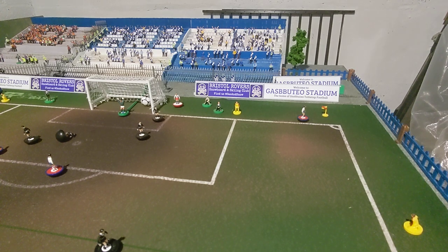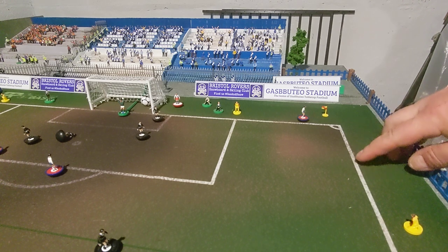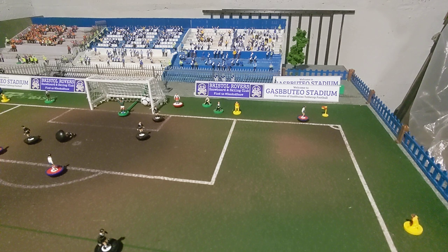What do we do about throw-ins then? If the ball goes over the sideline D — that'll be this line here — the last team figure that touches it loses possession and the game restarts with a throw-in. Each team is allowed to flick one figure into position.